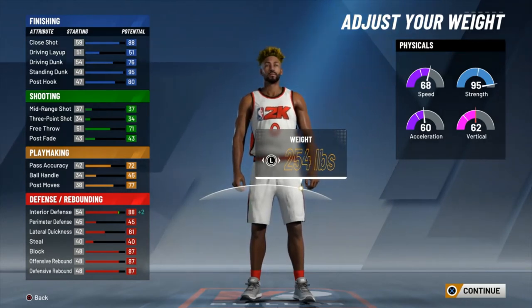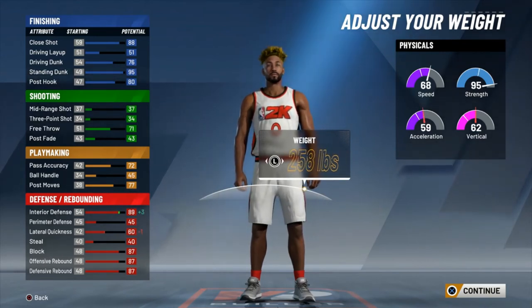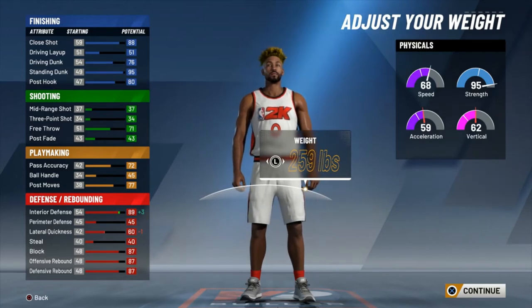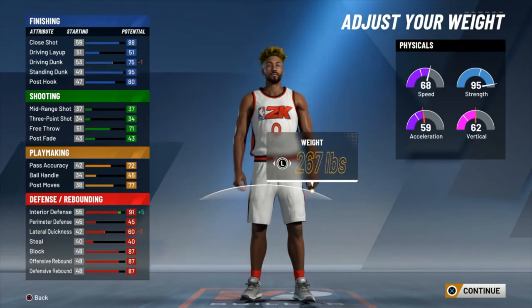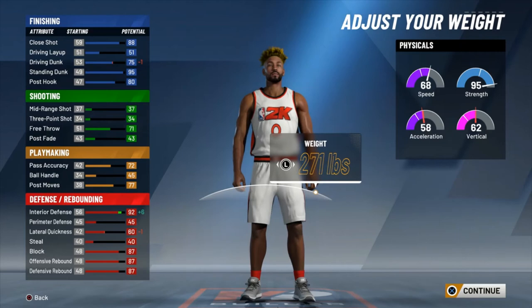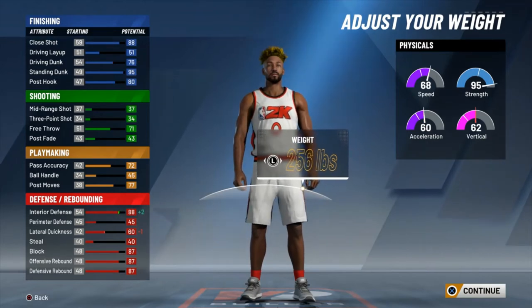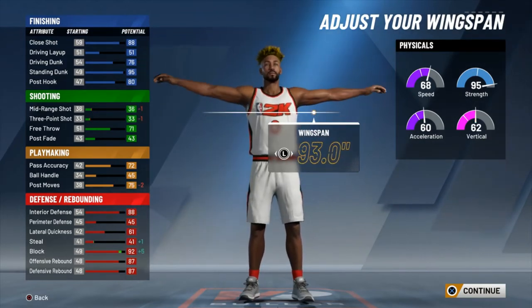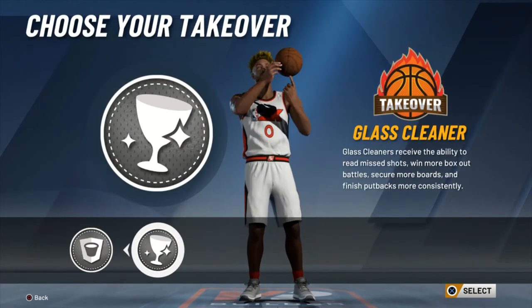Weight-wise, I'd say go 254. It's the highest you can go to boost your Interior Defense without losing any other attributes like Lateral Quickness. You can go up to a 60 Lateral Quickness if that's fine for you, and keep going all the way up to 271 to get that plus-6 on your Interior Defense, but you lose a lot of Acceleration and Vertical in the process. So I'd say going 254 is fine. Max your wingspan of course — you're a center, it's gonna improve your defensive end and you don't need the shooting aspect.